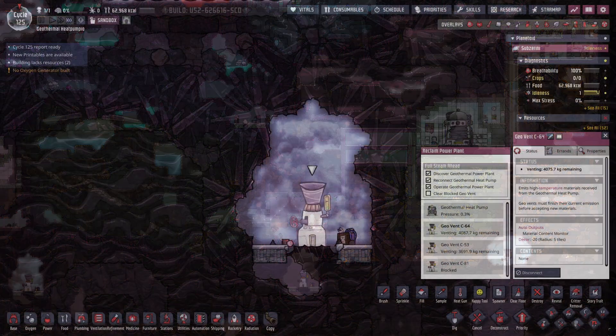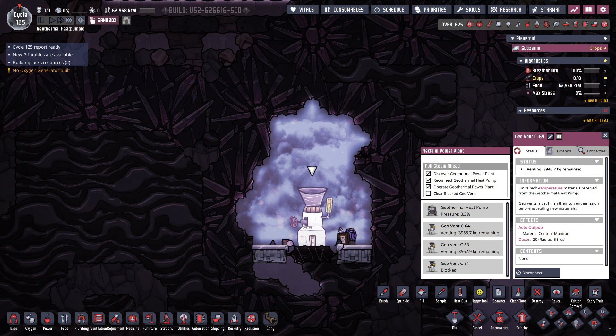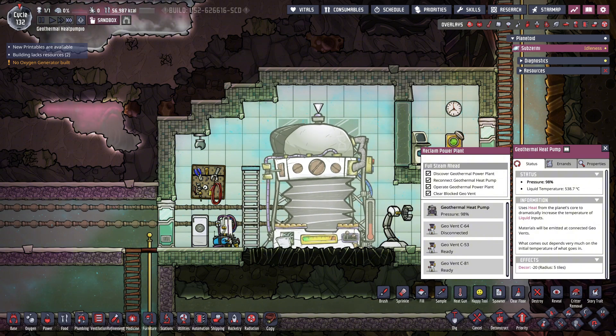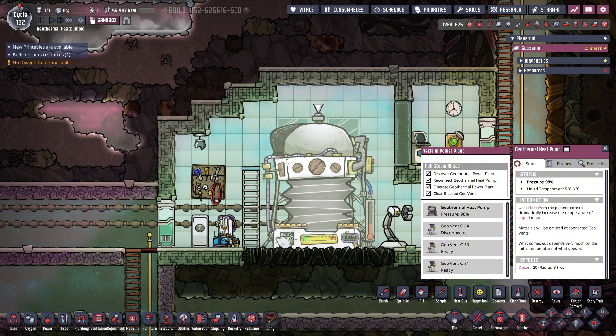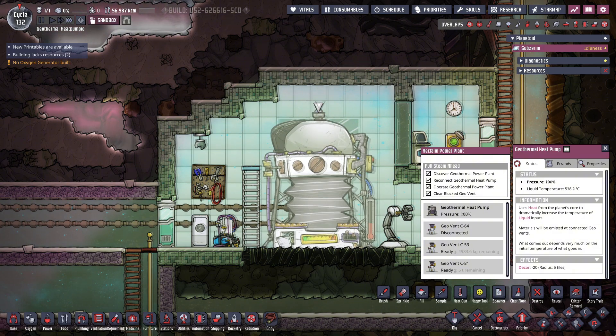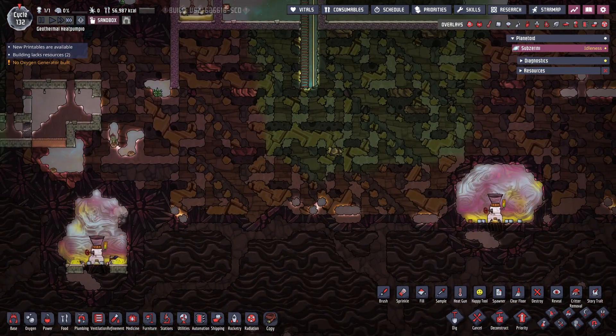The vents overpressure at 120 kilos of gas pressure per tile. What kind of additional resources you receive depends on the temperature of the input liquid — there's a link in the description to a reddit post from user nyjit with more details. When inputting liquid at a certain temperature, the additional resources are additive, not selective. So if you input liquid at 530 degrees, the vents output sour gas plus all other resources up to that temperature range, in addition to your input liquid.